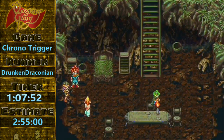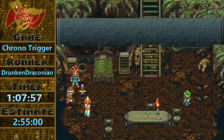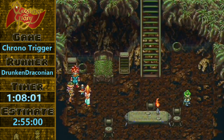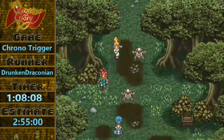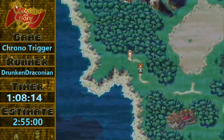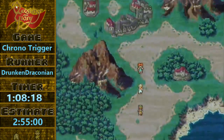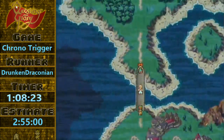Oh yeah — look at those moonwalks. So we got the other part of the sword. And we have to go talk to Melchior to learn that we need the Red Rock. Then we'll go fight Nizbel, get the Red Rock from Ayla. We're on to Magus.